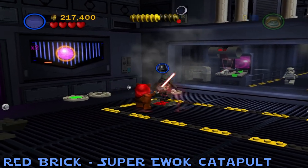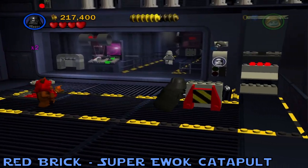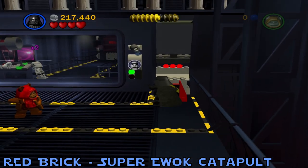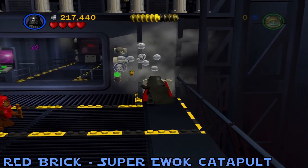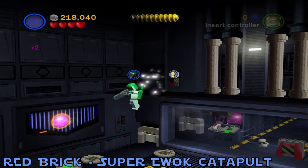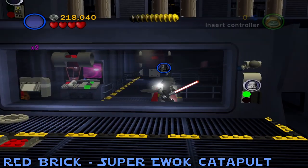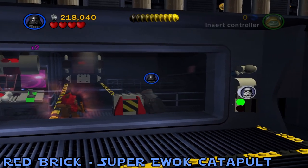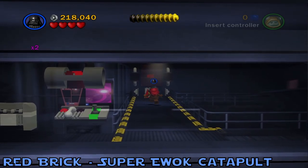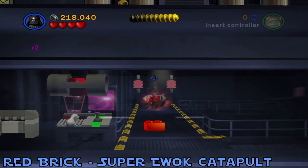Push it through to the left side, then make your way up top. Use C-3PO to open up this little crawl space and crawl through it. Once you're in there, push this box all the way forward to the back of the room. After a few seconds those things will light up and the red brick will open up.